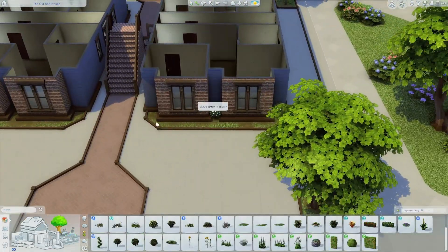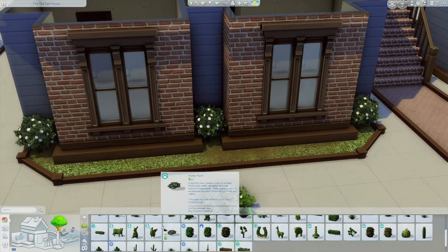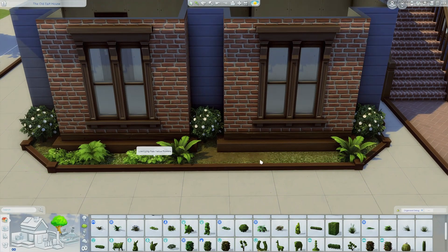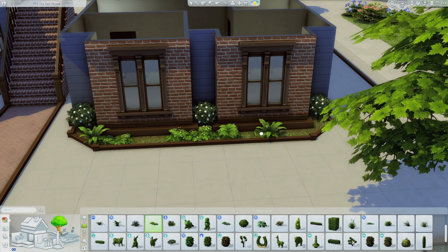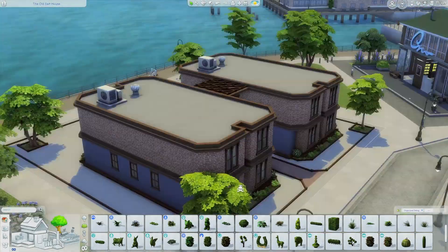I do plan on adding seating areas all around, maybe a cookout area, just different amenities. Obviously if you want a good rating for your apartment and if you want your tenants to be happy, you have to add a bunch of different stuff. So that is what I'm doing, and then I'm figuring out the layout for the top floor as well.